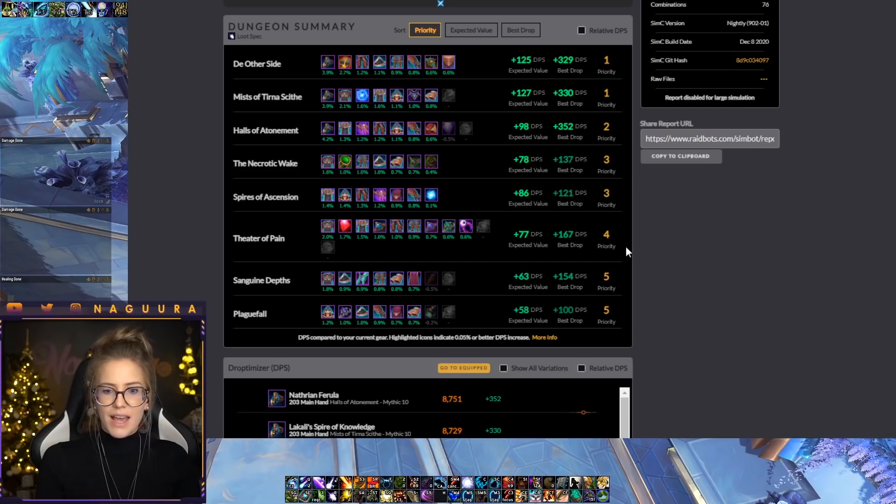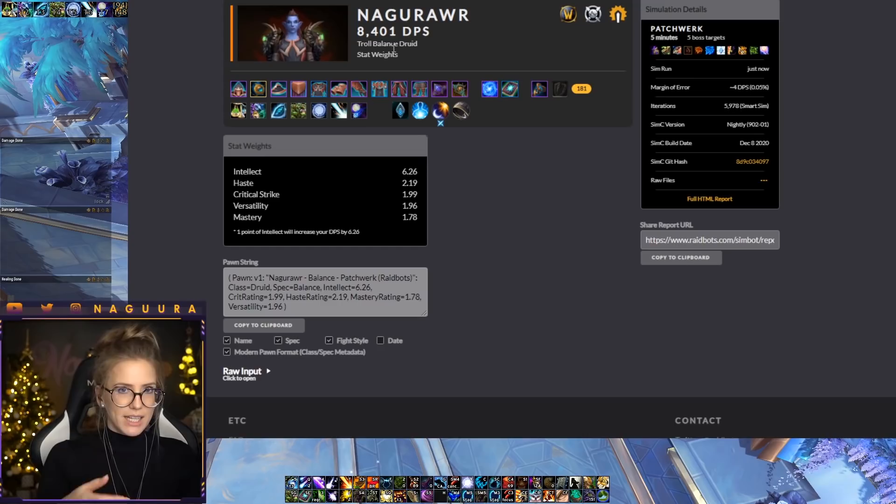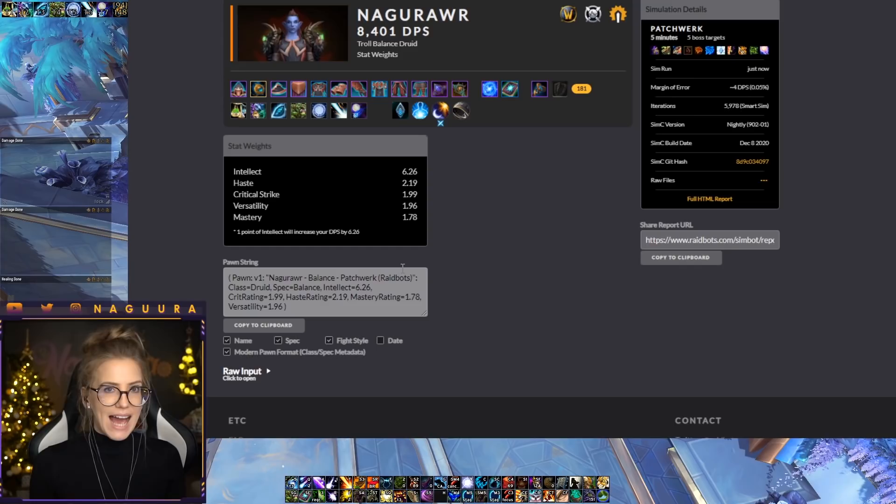Now looking at the Stat Weights results — I was simming five targets so the DPS number is high, don't worry about that. The stat weights tell you: one point of Intellect increases your DPS by 6.26, and one point of Haste increases your DPS by 2.19. So Intellect is worth about three times as much as any secondary stat in a five-target AOE scenario. This tells me that higher item level items will be my biggest upgrades no matter the secondary stats, since higher item level means more main stat — except on rings and necks. So whenever I see a higher item level item with more main stat, I probably want to equip it regardless of its secondary stats.